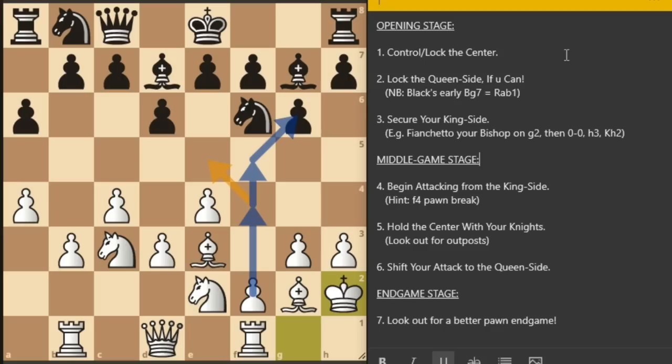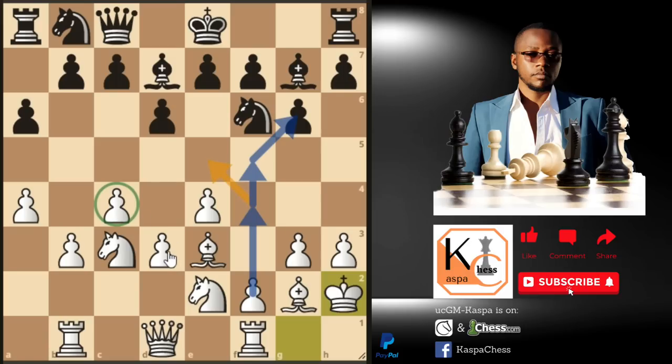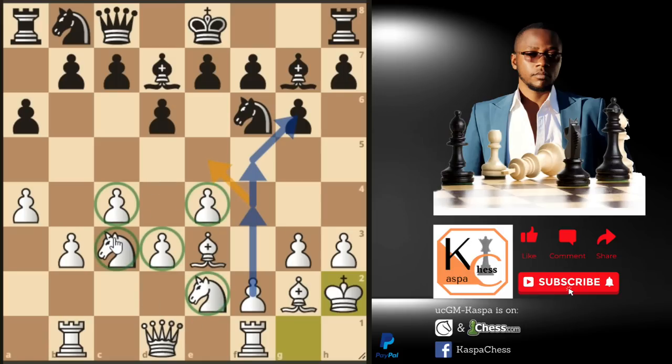Step one: control or lock the center — the c-pawn, d-pawn, and e-pawn, supported by your knight on e2 and knight on c3. Step two: lock the queen side as soon as possible. Black's early bishop to g7 equals rook a to b1 in order to indirectly defend the b2 square. Step three: secure your king side by fianchettoing your bishop on g2, then castle short, and then play pawn to h3 and king to h2. The opening stage is over.